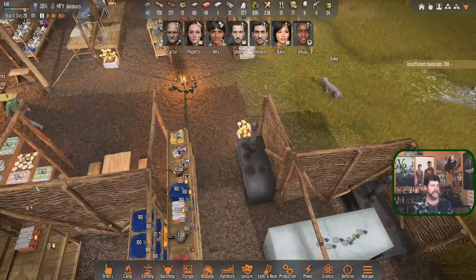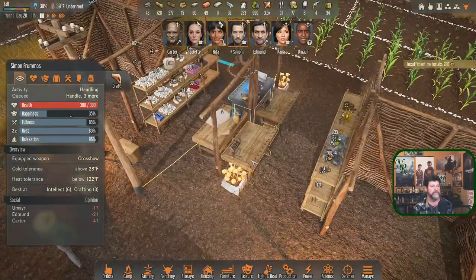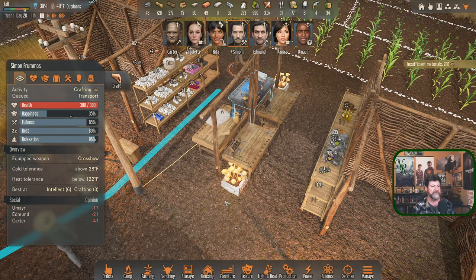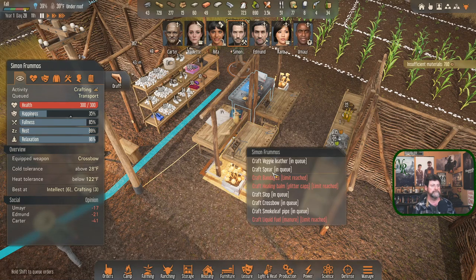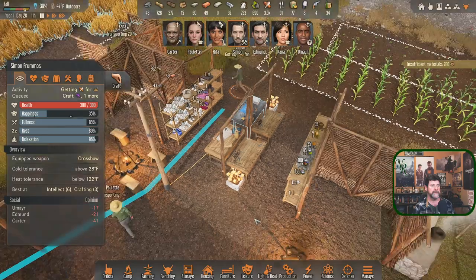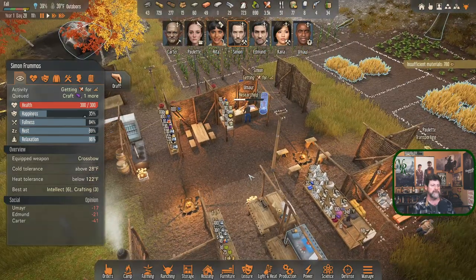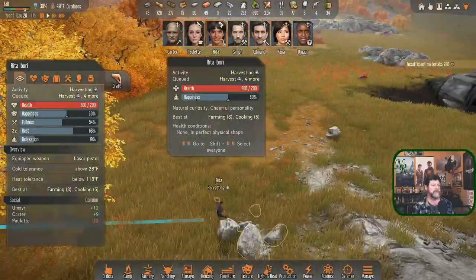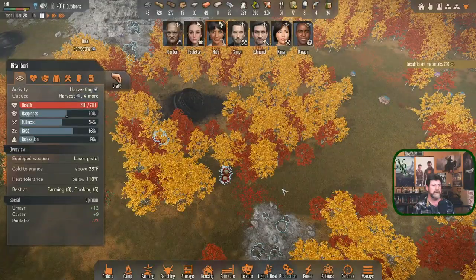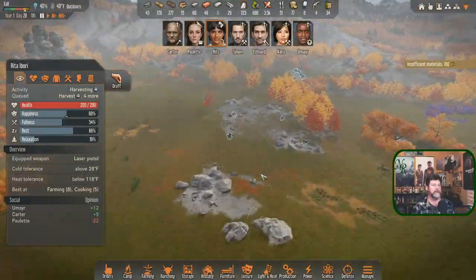Slop is down to zero. Simon, let's get you making slop - you already have a bunch of handling jobs so let's cancel all those and get that done right now. Make slop, make another slop, make a veggie leather, and make another veggie leather - that'll keep you busy for a while. Paulette can do all the transporting as well as cooking. Rita, you are harvesting something a long way away - we queued these up a long time ago. What else is out there already queued up besides ore?